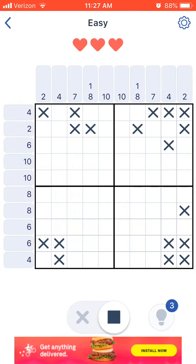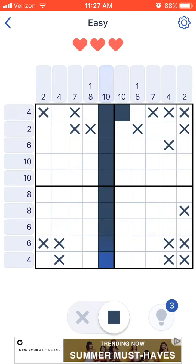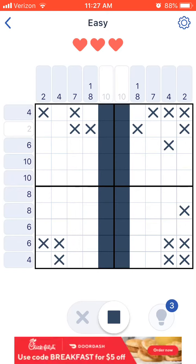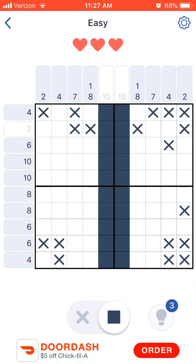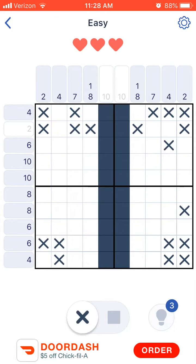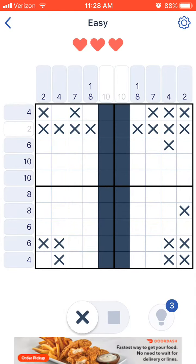Now, if you see these number tens, that means 10 of these blocks right here in this column, and 10 that are up here — 10 are going to be filled in this one. Since there's only 10, we can just go all the way down. And when it turns that color — those white ones — that means everything in that row has already been filled, so you don't have to do anything to that row or column anymore.